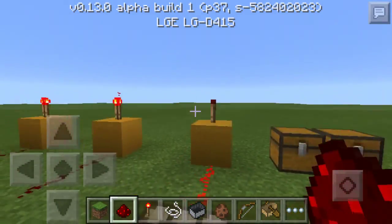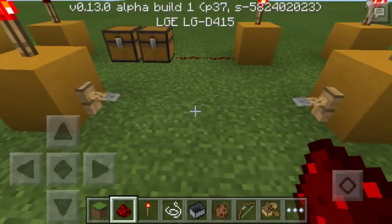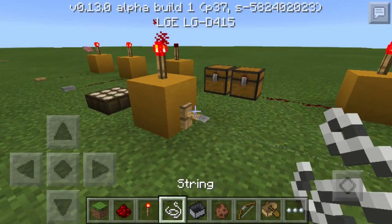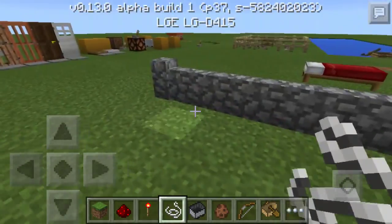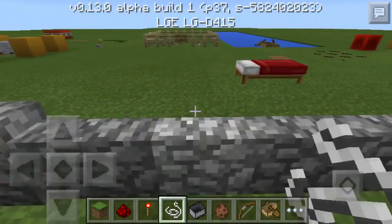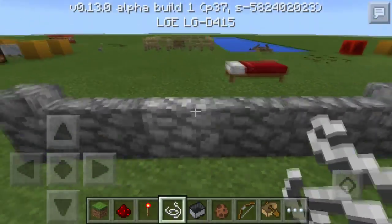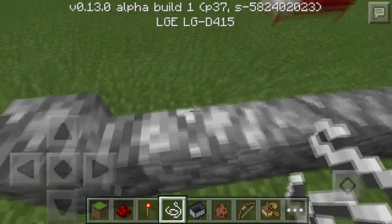Over here we've got tripwire along with hooks. As soon as I step into the tripwire the torch turns off, step out and it turns back on. It's a neat thing because with this tripwire we can place down string, so we can do a lot of things we weren't able to do before. This is also one of the most useful decorative things — you know how cobblestone walls are kind of just flat and not really great for castles?